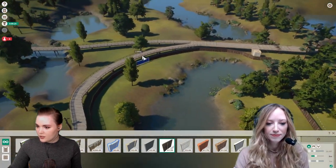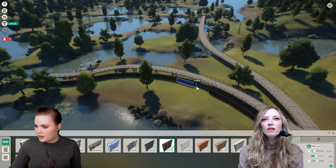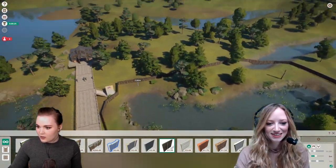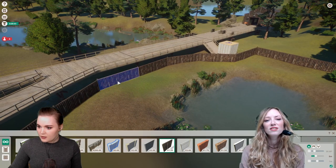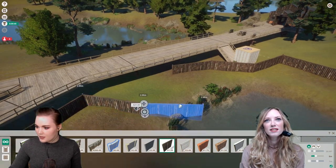Now we have an enclosure. I don't think I need to raise the level because — well, it's crocs, they can't jump. Can you imagine? Okay, we've got this enclosure — now I need to build an entrance for a keeper. Do you have any zoos near you?